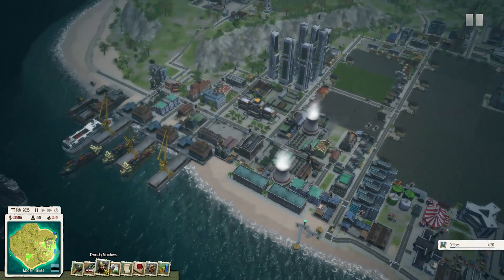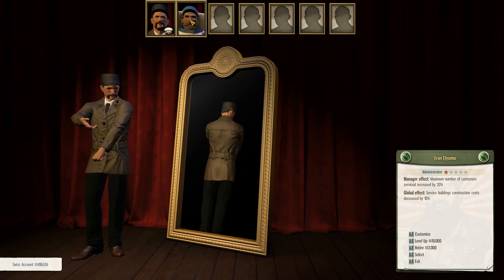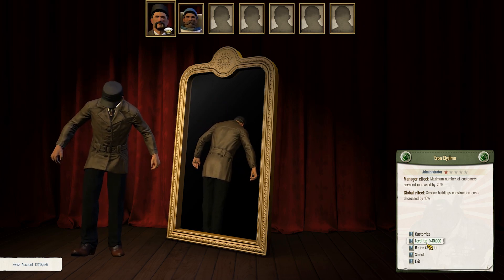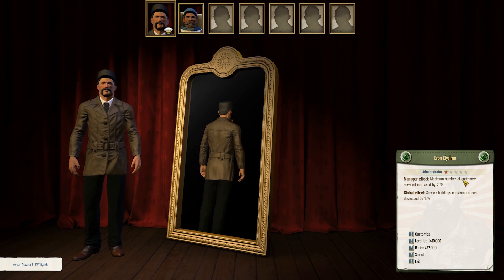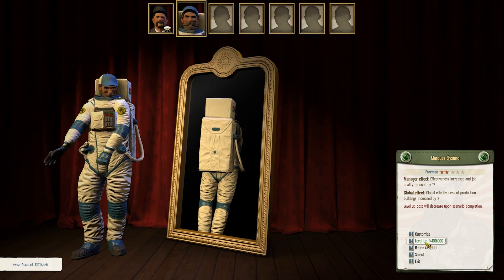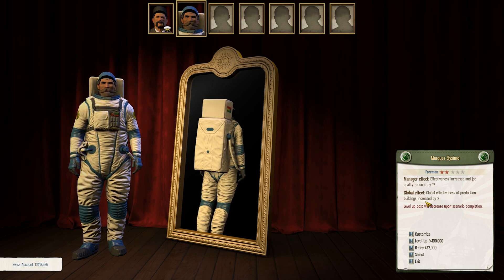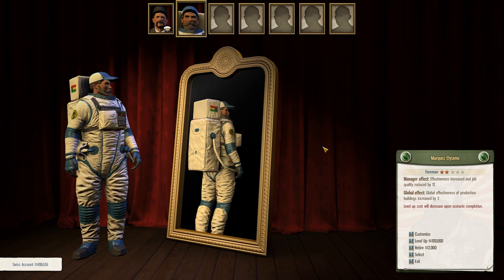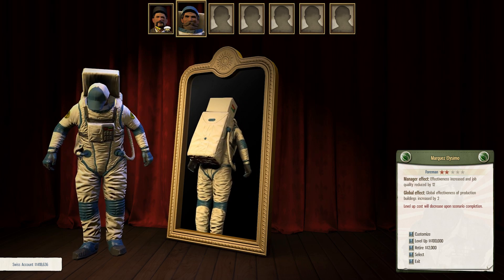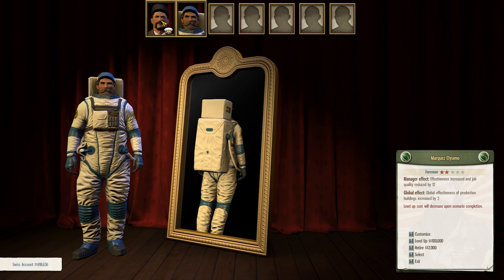What they've added in addition is the dynasty system. This is my leader, Eren Elissimo — I got bored going through the letters at E and just selected it. He also has a son, Marquez Elissimo, who has different powers. In the previous Tropico, all your different abilities would level up with use. Now they level up with money — you can pay 10,000 to level up Administrator, or 50,000 then 100,000 for Foreman. Honestly, the effect is small and I don't think it's worth leveling up much.